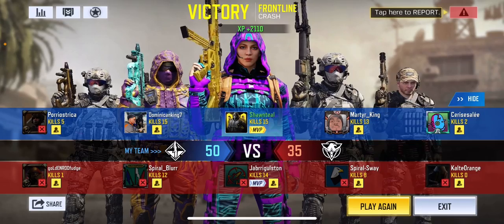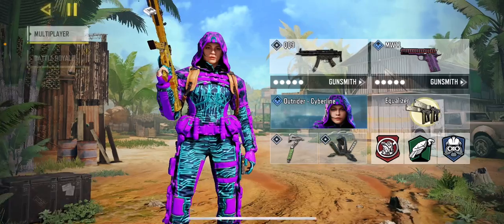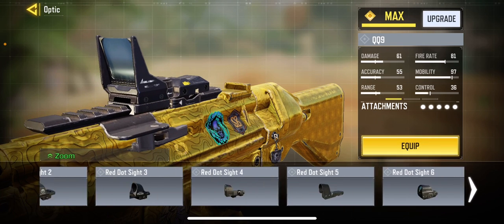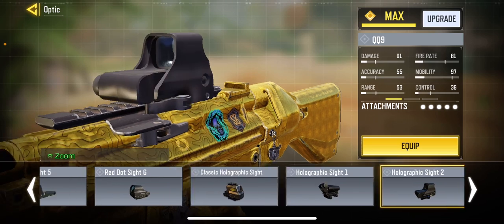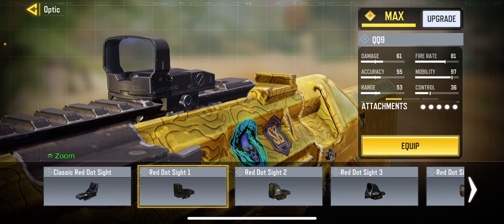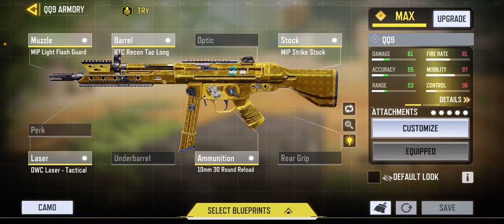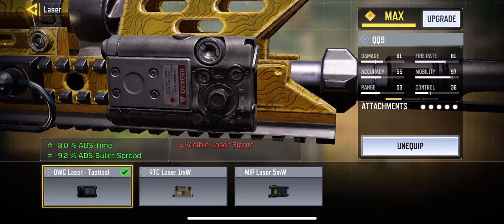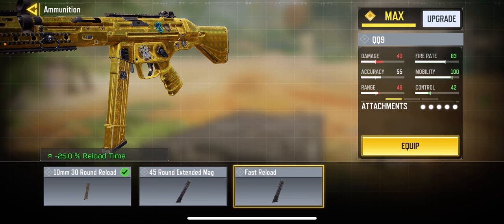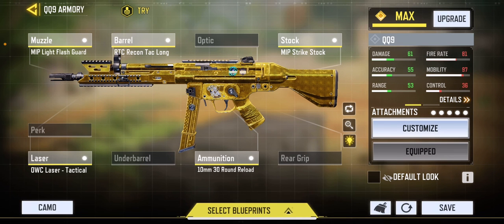So 15k — I'm gonna show you guys the build. People don't like to run no optic, so if you want to run it with no optic it won't be helping anything. I would use the red dot because it's just really small and easy to aim. I would need to take off that laser because you don't really need it — it takes down your damage.